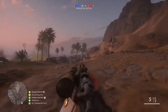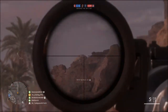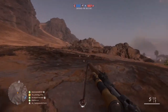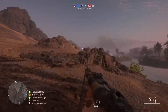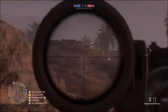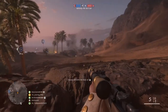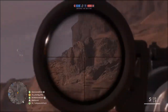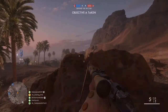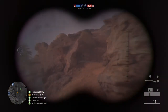One tip when sniping: try not to zoom in your scope too much, because as you can see with this guy, whenever you zoom in you get that scope glint — just like that. Try to zoom in just to spot people and use as little time zoomed in as possible. That's also why I like to use the trench scope, because then you don't have to worry about scope glint.